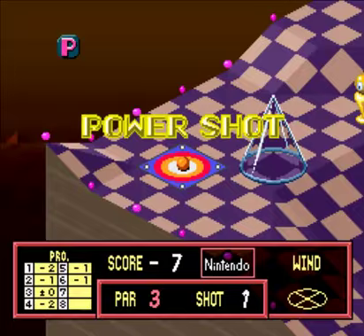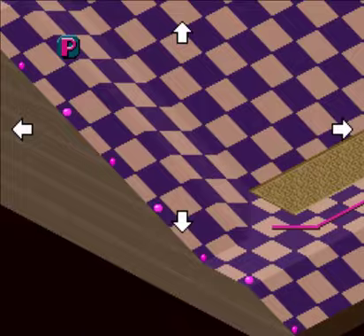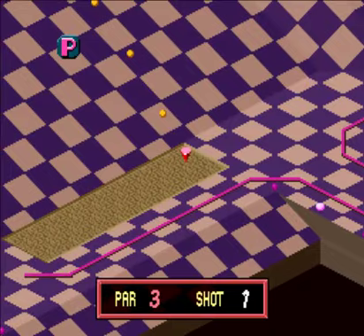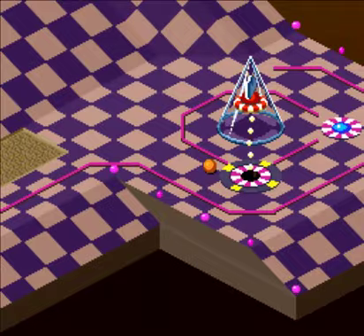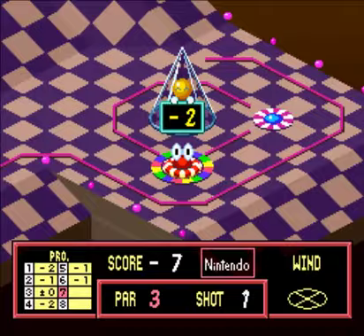We have a power shot and this is probably going to be the best place to use it. I'm not too sure if I can aim at the hole without bouncing on the sand, which is going to slow me down a little. The fact that the line guide goes off the screen is kind of annoying, because you have to keep checking every time you move the cursor. Let's hope this works — it's going, and it's gone! I had no idea if that would actually work, but it's a good thing it did. Because now we're nine under — we got the eight under we needed.